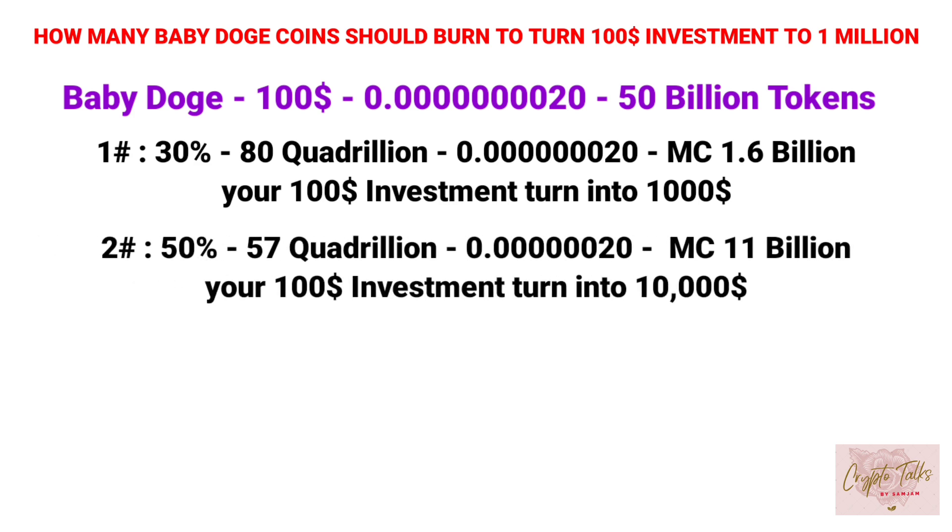In the second scenario, let's consider 50% of tokens have been burned. The current supply would be 57 quadrillion, trading at $0.000000602, and its market cap would be $11 billion. Your $100 investment would turn into $10,000.